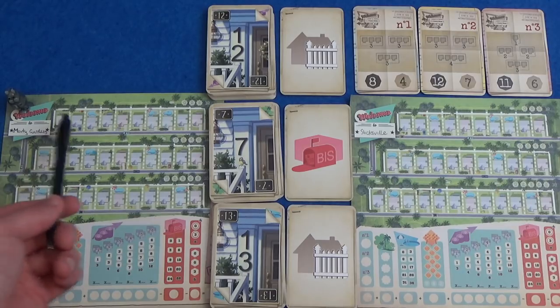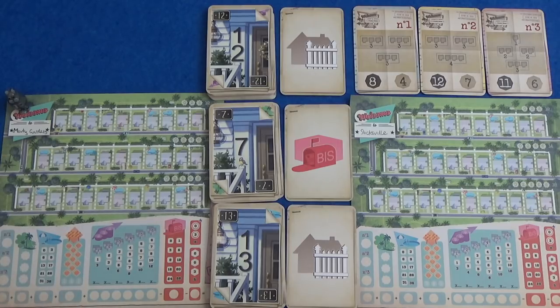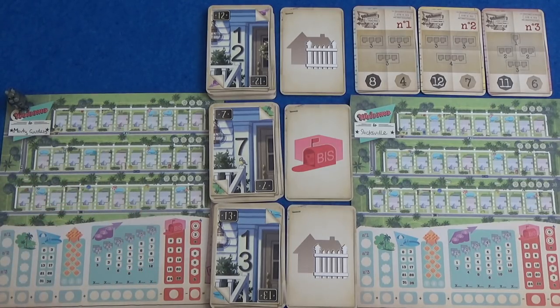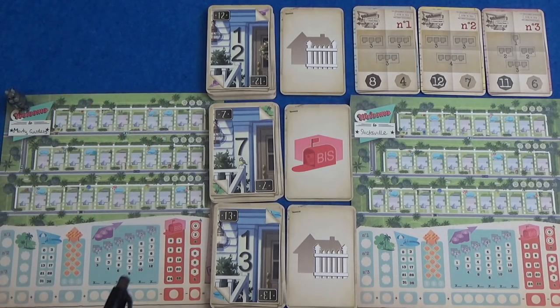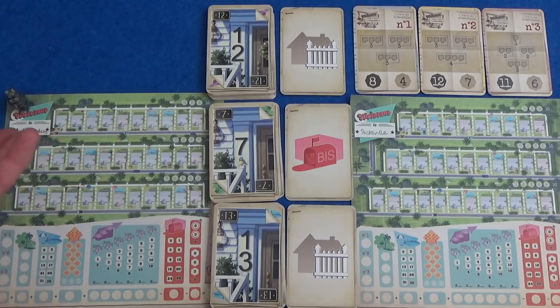Some of the rules for filling in numbers on the sheets: a number can only be in each row once, normally. And they have to go in numerical order, so you can't go one, four, three. You can leave as many gaps as you want — so I could put the 12 in and decide it goes here maybe. The numbers go up to 15, although there is a power that would let you increase that to 16. And there is this power which lets you double up on a number.